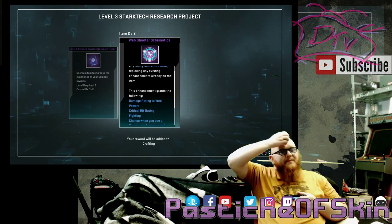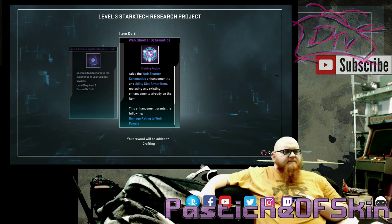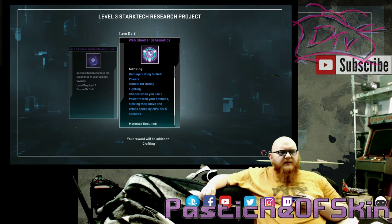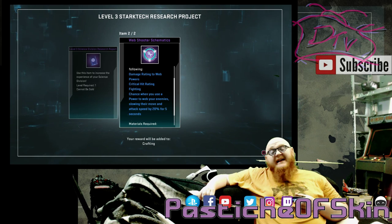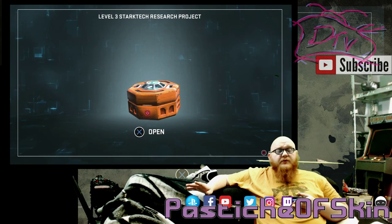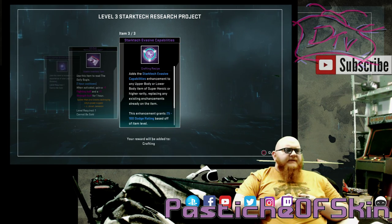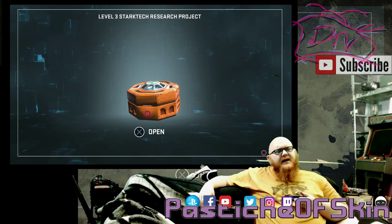Not too excited about that. Then Level 3 Science Support — Web Shooter Schematics: a utility slot armor item that adds damage rating to web powers, critical hit rating, and a fighting chance when you use a power to web your enemies, slowing their movement and attack speed by 25%. So it essentially gives a web power slowing effect to any utility slot. Actually, it seems like it applies the slowing to any power used, not just web powers — that's actually pretty cool. More logistics and another Daily Bugle paper, Stark Tech evasive again at 25 to 100 dodge.